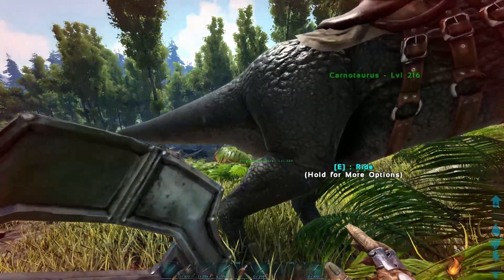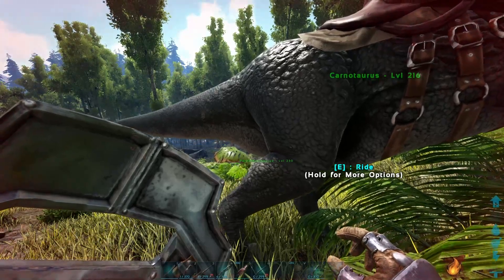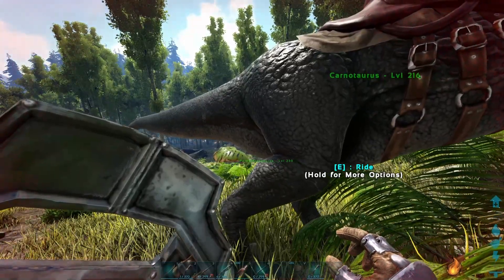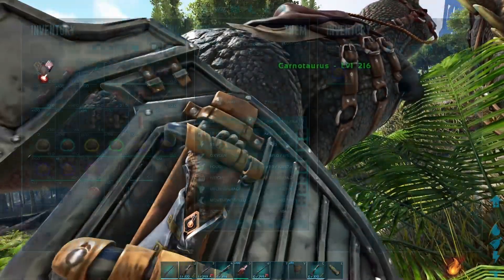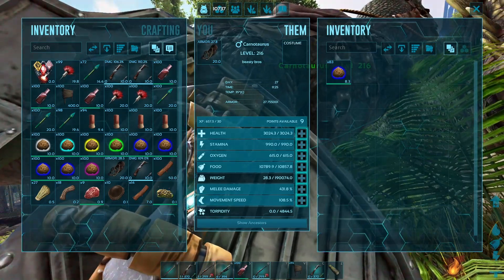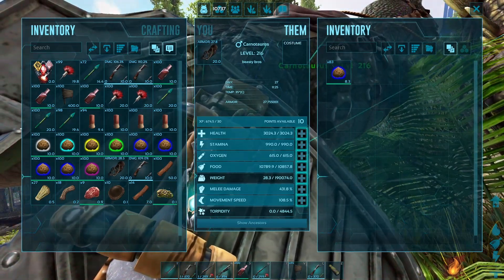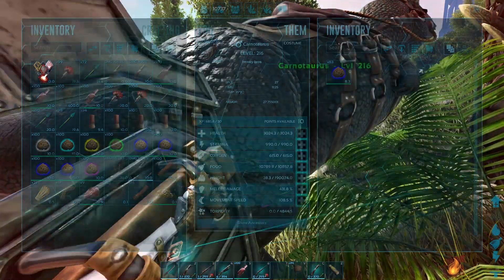These guys are absolute beasts for killing Stegos and you should definitely have one if you don't have a Thylo. Thylos are better — carnos are like worse versions of a Thylo — but they're still absolutely phenomenal and I would highly recommend taming them. As far as leveling: health or melee is your choice. I would personally recommend melee damage because of the armor-piercing ability, unlike the Thylo where I'd recommend leveling health. But the bleed ability is the main factor, so if you don't want this guy to die, level health. Either way, you're doing pretty solid.